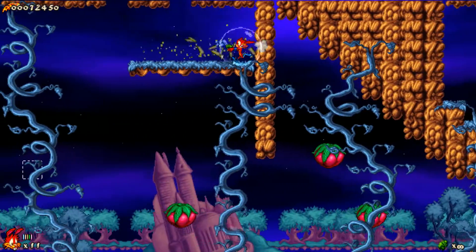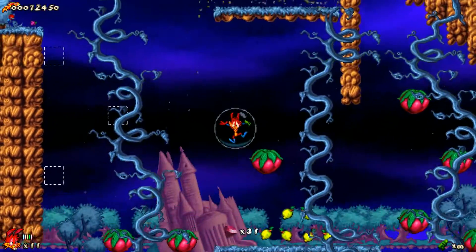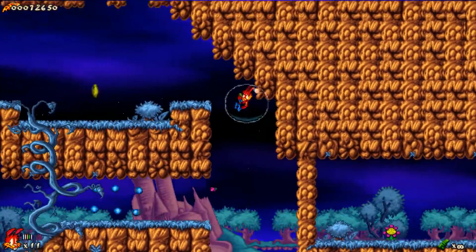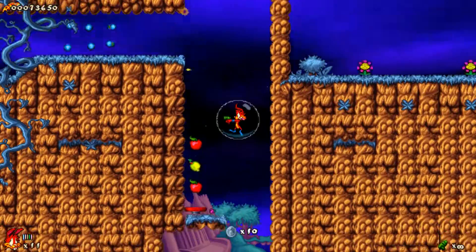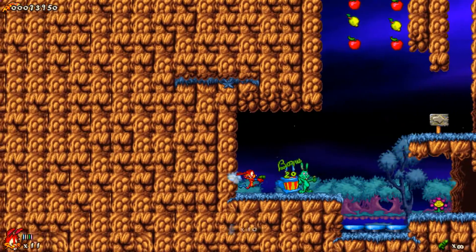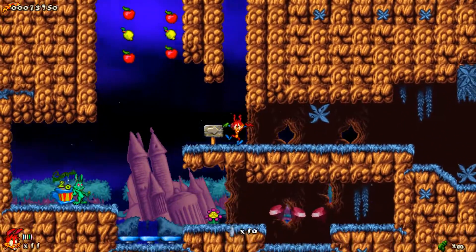Jazz is a lot like a 30XX character. They didn't really design the game with the double jump in mind, so a lot of times you can skip stuff. So if you have that speedrunning mentality, Spaz is the character I would recommend.